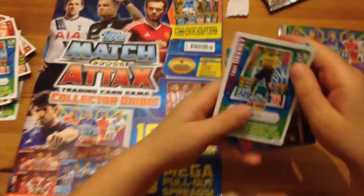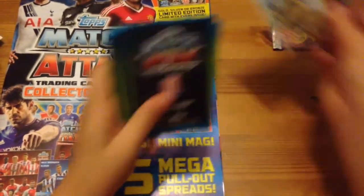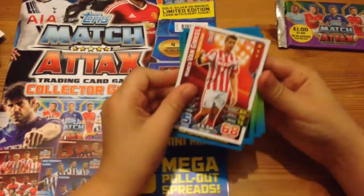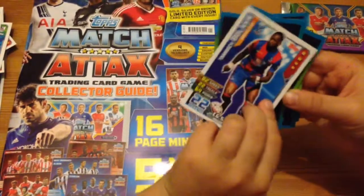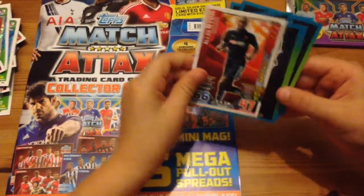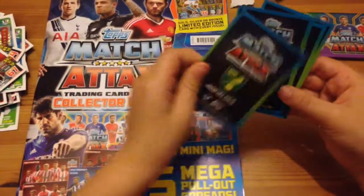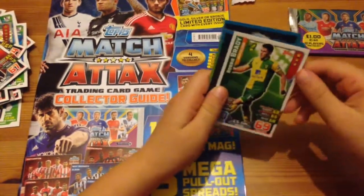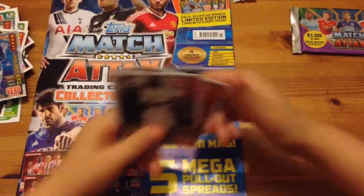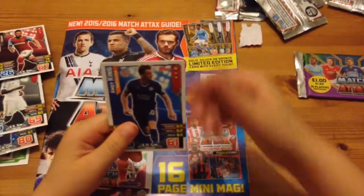We've got the Troy Deeney code again, we've got Dimitar man of the match, Marco van Ginkel, Yannick Bolasie, Alan Nyom away kit, Antonio Valencia, Robbie Brady, Romelu Lukaku, Mamadou Sakho, Andy King. So let's get into the final packet.